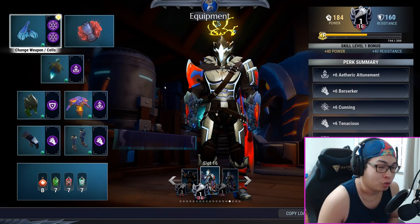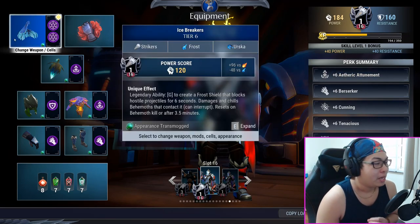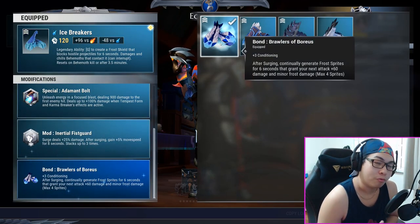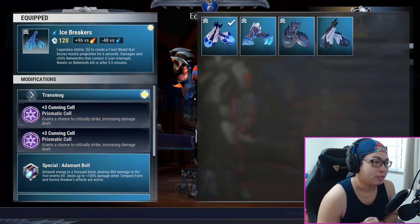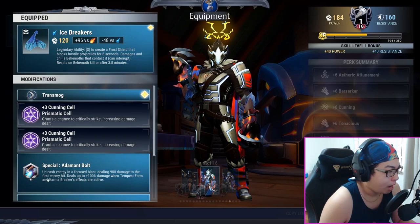Today I'm gonna introduce you guys to the Kamehameha style of striker play — you're gonna love this build. Recently, if you didn't know, the Boreas bond for the strikers and the Boreas in general for strikers was buffed, and this build takes advantage of that buff to really help you shred your opponents.